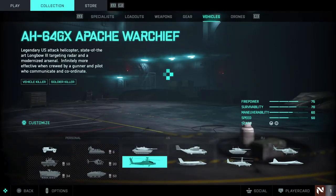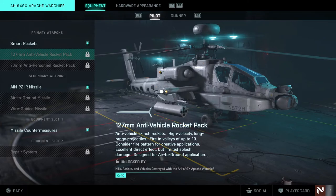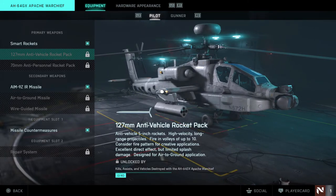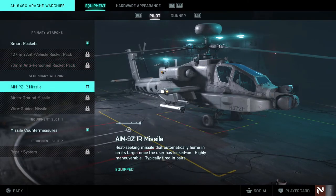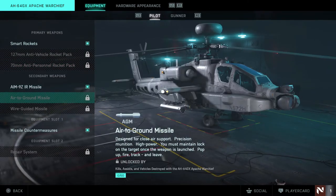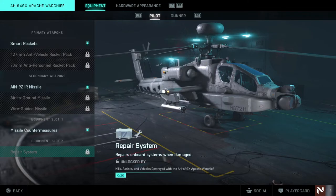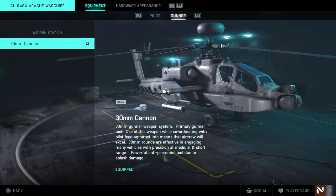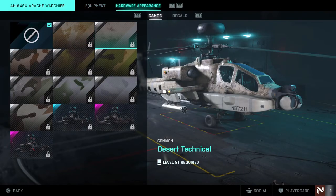For the helicopter: smart rockets, 127mm anti-vehicle rocket pack, 70mm rockets, air-to-ground missile, wire-guided missile, missile countermeasures, and a repair system similar to Battlefield 5. The gunner has a 30mm cannon which is probably insanely good. You can also check out the vehicle skins here, including legendary skins that look cool with a red and black camo scheme that appears on a lot of items. You can also apply decals.